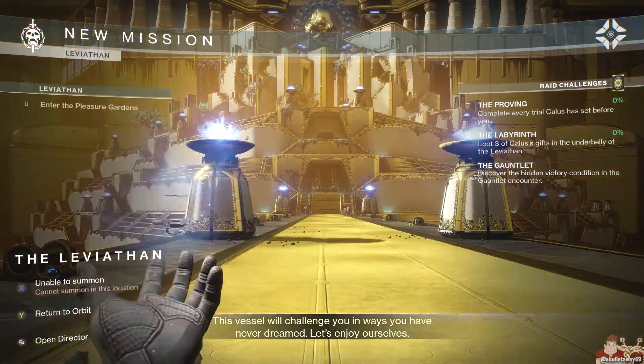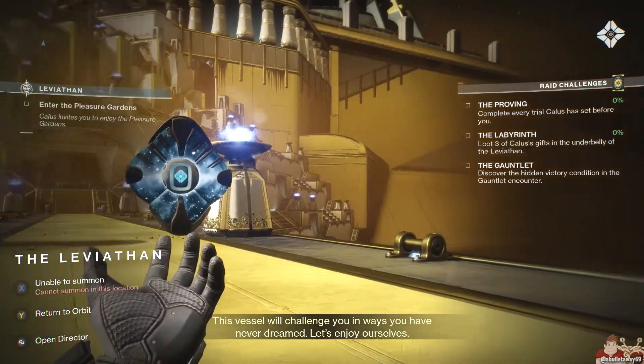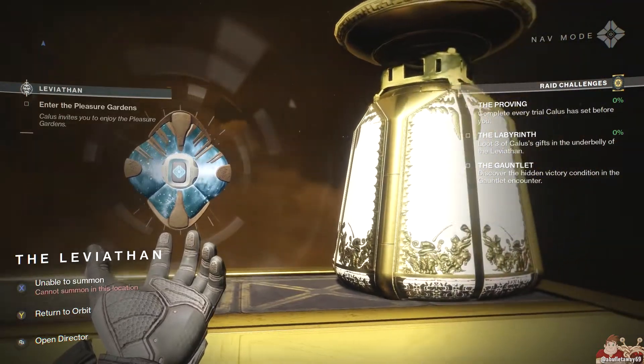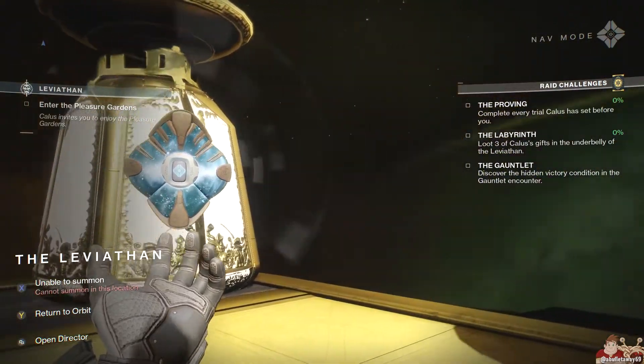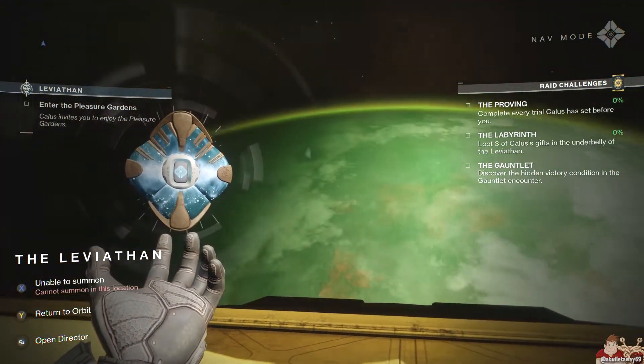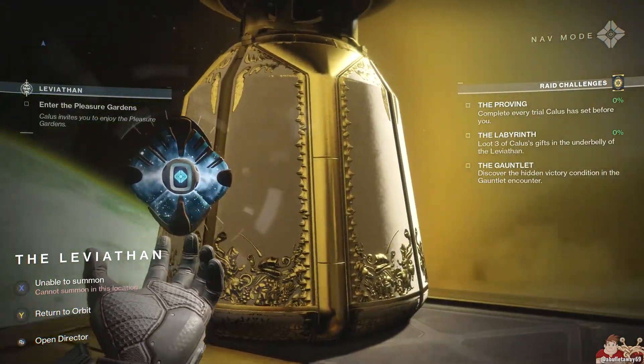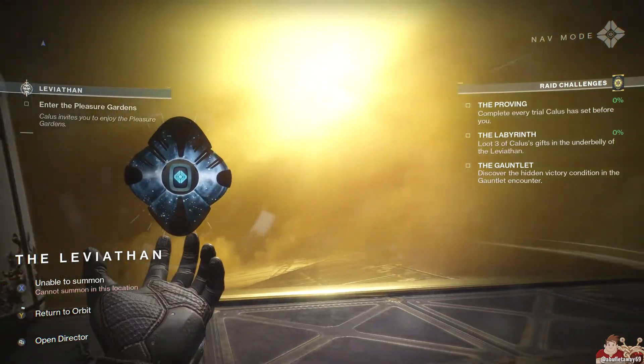Next, we're going to want to take a look at the Raid. The Raid challenges are: The Proving — complete every trial Kallus is set before you. The Labyrinth — loot three of Kallus' gifts in the underbelly of the Leviathan. The Gauntlet — discover the hidden victory condition in the Gauntlet Encounter.